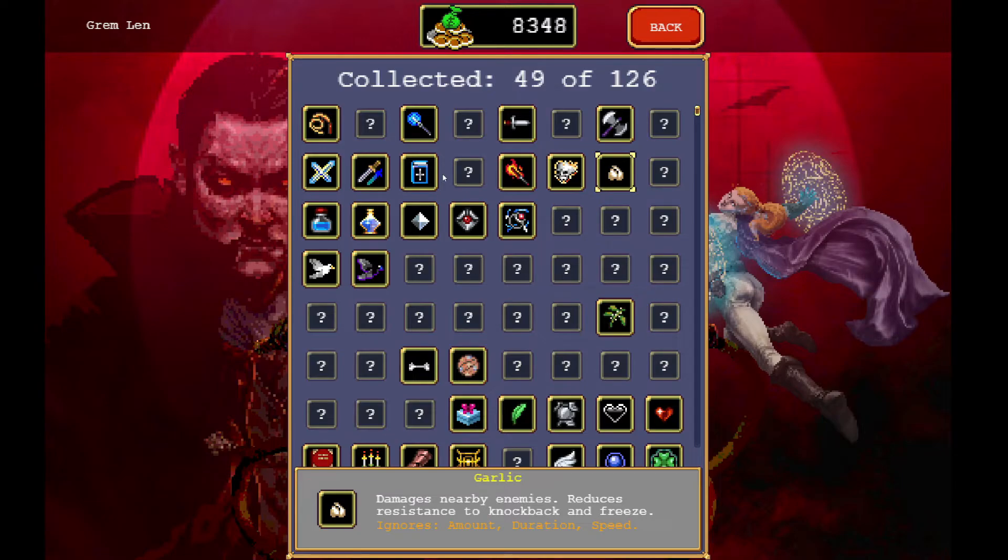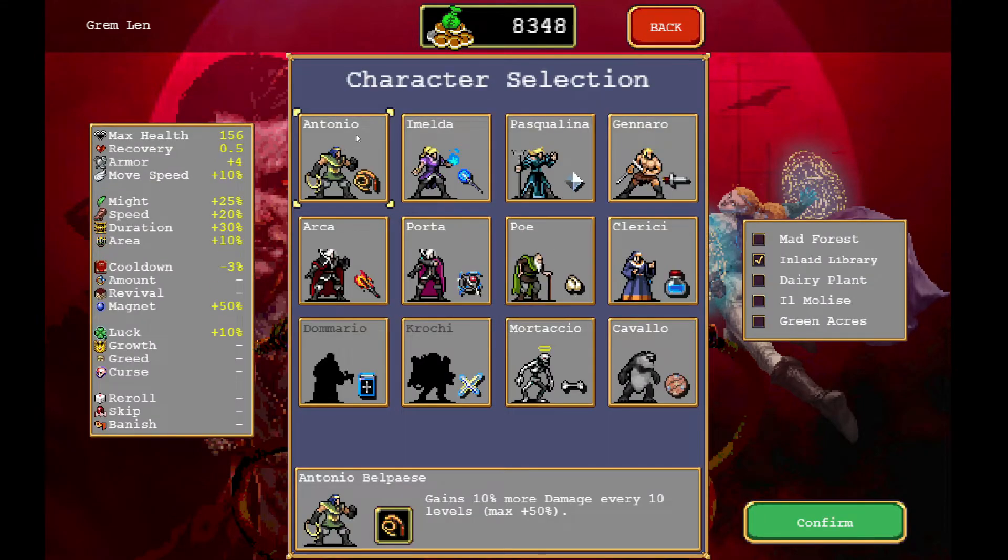Going back to characters: I think you only start with Antonio, and then you unlock all the different ones with gold as you progress. Antonio is good to start with because it's a pretty well-balanced character with a decent amount of health. I heard Cavallo and Mortaccio are the best. My two wins were with Imelda and Cavallo — it's just kind of trial and error to find ones that work best with your play style.